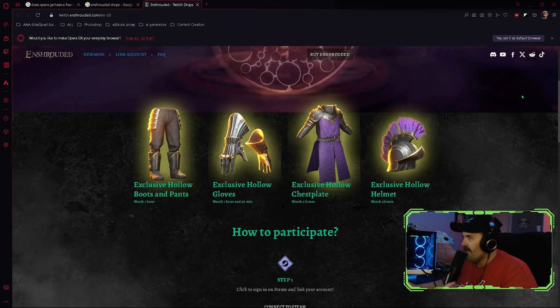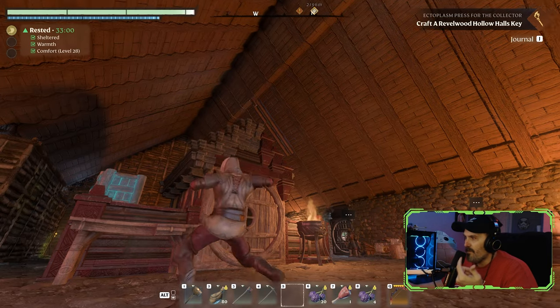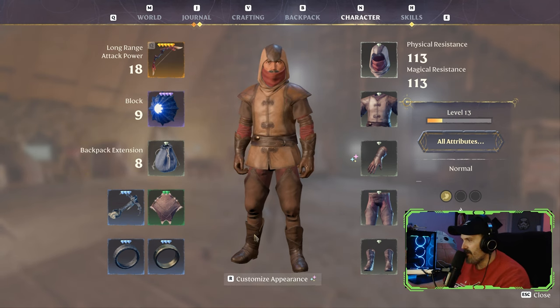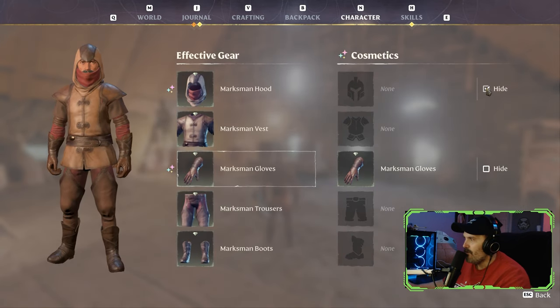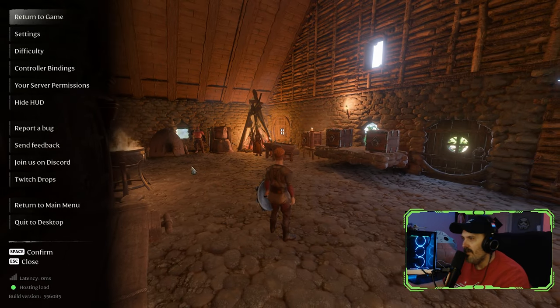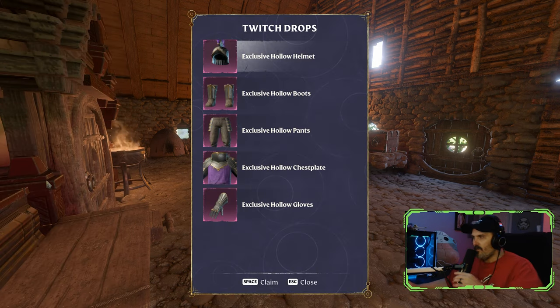My question was: I got all the drops, I connected my account — how do you find these in the game? I was very confused. I went into my inventory and thought maybe it's under the customized appearance section, but I started looking around and I don't see any of this hollow stuff. I did notice you can now hide your helmet and also your gloves, which is interesting. But where are the drops? I hit the escape menu and over here on the left-hand side you'll see Twitch Drops — this is where you want to go.